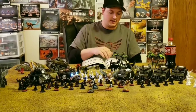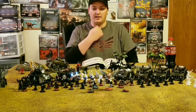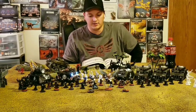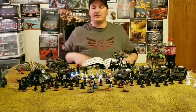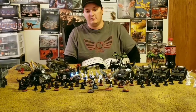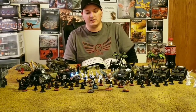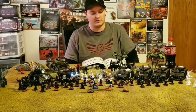Preachers are a great unit to take, and it really doesn't matter what order you pair them with — Valorous Heart, Our Martyred Lady, Ebon Chalice, Bloody Rose. Obviously Bloody Rose if you want to stack attacks for close combat damage. But even with other orders you can still benefit a lot from having a Preacher in there, especially given how cheap they are.